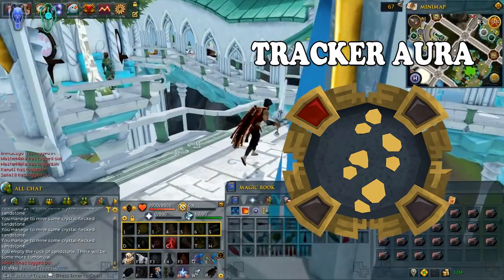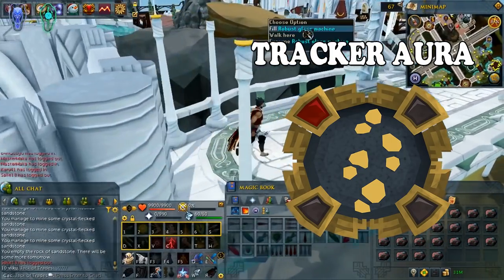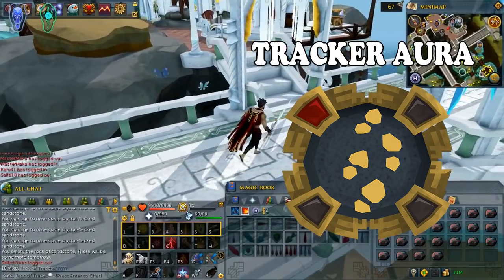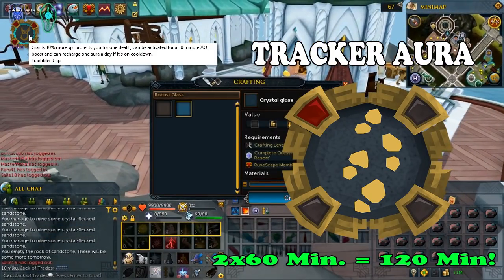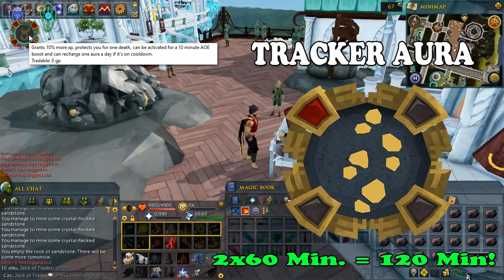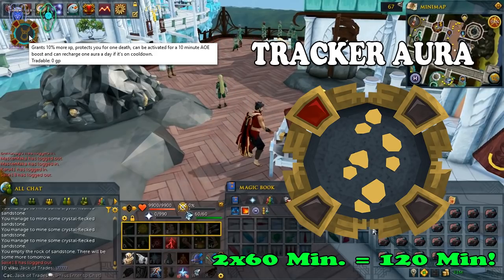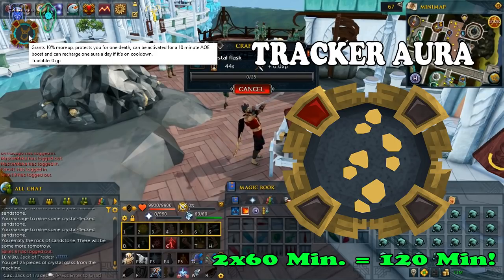Keep in mind that this aura lasts for 1 hour and has a cooldown of 3 hours, but I have a solution. If you manage to purchase a bronze, silver, or gold premier membership, you should have gotten the helium aura. This amazing aura can recharge the tracker aura once per day, so basically you have 2 hours of extra XP. Don't worry if you don't have it — it's just an extra benefit.